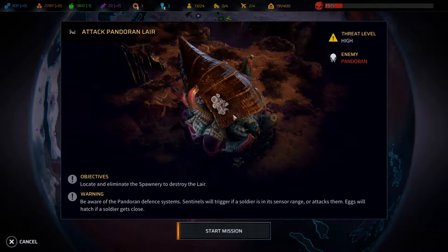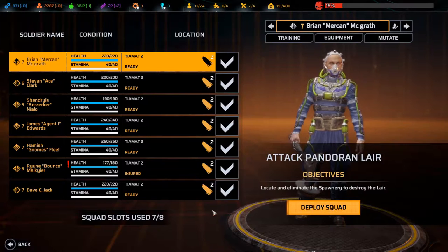Welcome back to Phoenix Point. We are heading in to attack a Pandoran lair. We need to locate and eliminate the spawnery to destroy the lair - and that looks nasty. The threat level is high and the enemy is Pandoran, so let's start the mission.